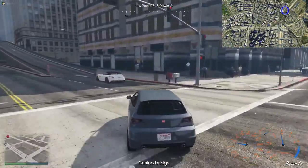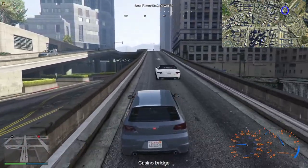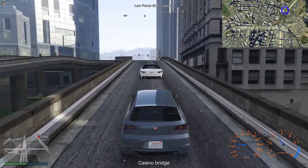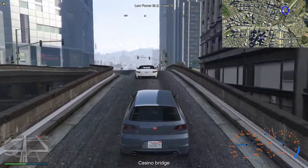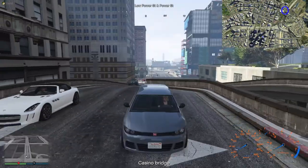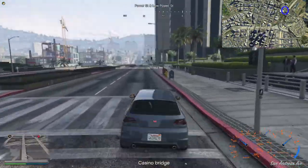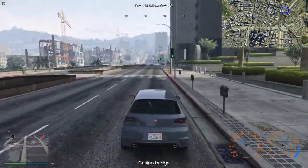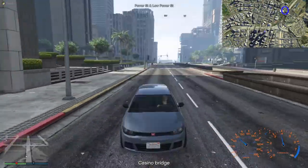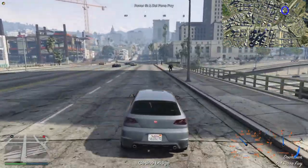For now I'm going to stick with this Blista for getting up there because I'm not too far away from the first checkpoint — it's only up at the Casino Bridge, as you can see at the bottom of the screen and on my mini-map. In the last run I got caught because I happened to run a red light at an opportune moment when there was a hunter nearby. I'm going to hope that doesn't happen again — this is just running endless red lights.